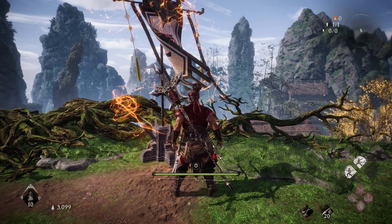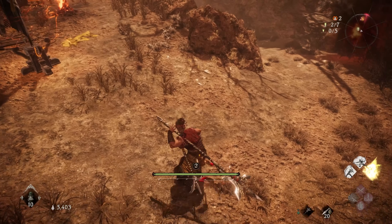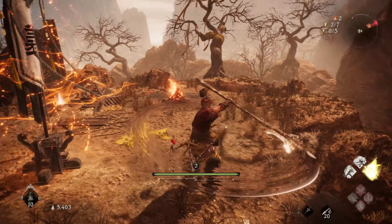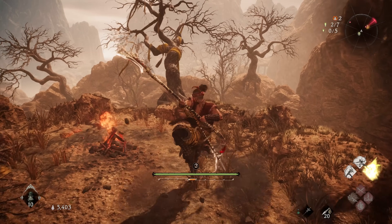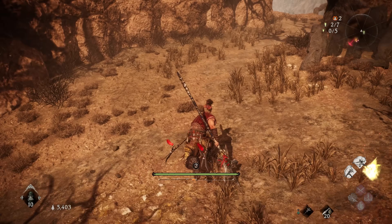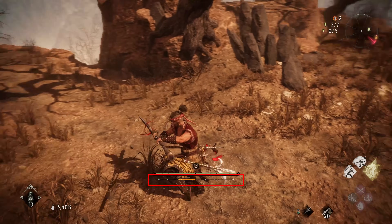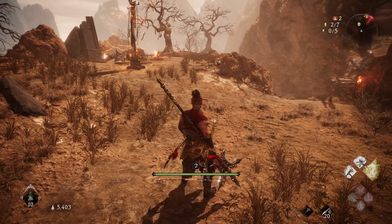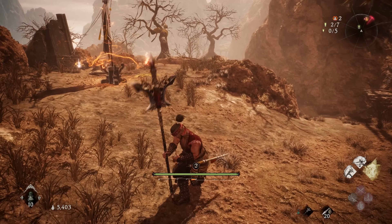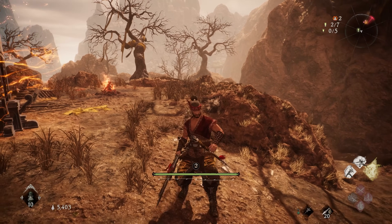We're going to hop into the level and talk about combat. Combat in Wo Long is pretty straightforward. We have our basic attacks and then we have our spirit attacks — a good way to think of this is kind of like light attacks and then heavy attacks. As I do spirit attacks, you'll notice that my gauge is filling up — that's my spirit gauge. The typical way you would do spirit attacks is you'd go through a bunch of light attacks to build up spirit, and then you would do a spirit attack to spend that spirit.